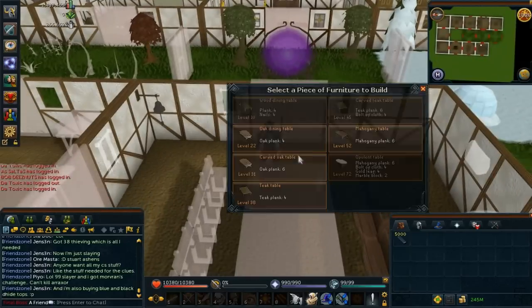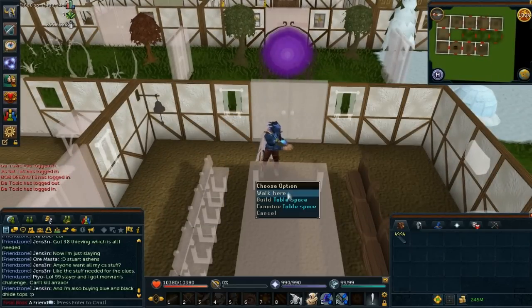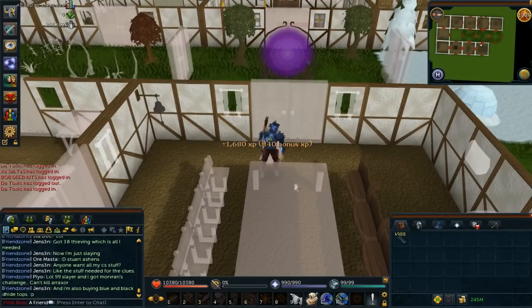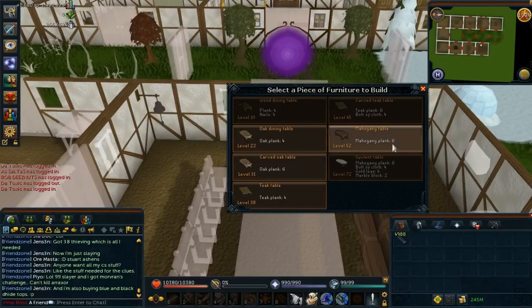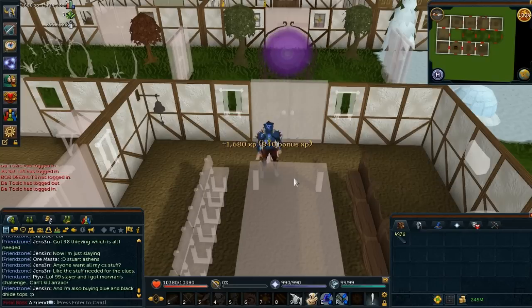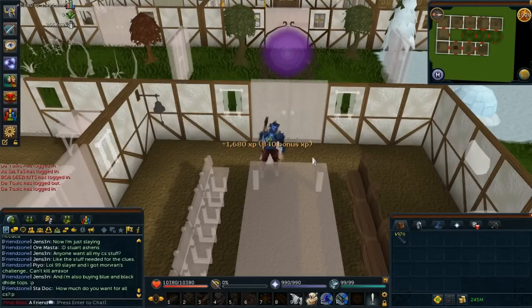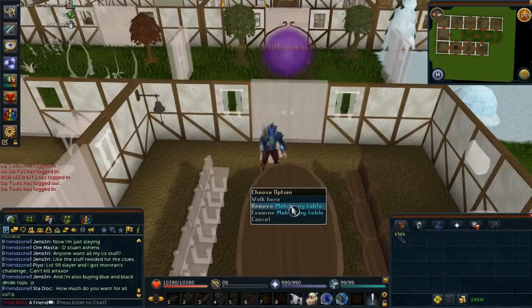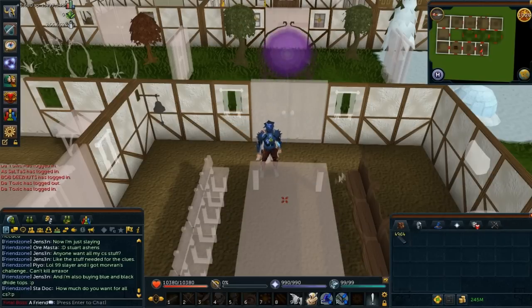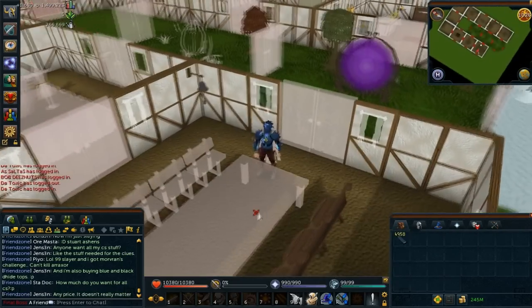Now let's talk about the protein items. We've had some of these for a while, but the protein plank is a new one. It's kind of the worst of the protein items — I got 5,000 of them. It basically acts as the best plank based on your construction level, so it's mahogany for most people. I have 5,000 mahogany planks that are untradeable, but they do stack in the inventory, which makes them actually very good — you don't need to make your servant go to the bank every 24 planks, so less clicking.